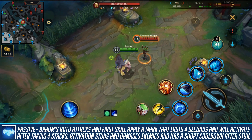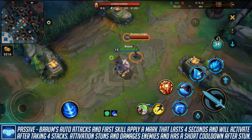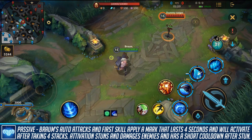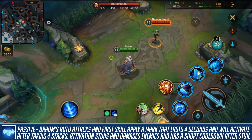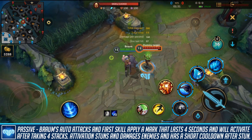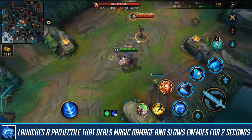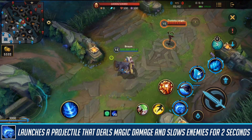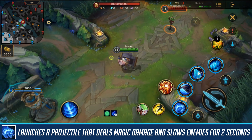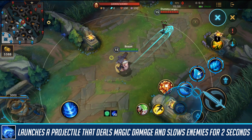This passive is great for stuns in teamfights, but also great for invading — you can stun enemies really easily, especially if you have an attack speed ADC. It's also going to help you repel anyone that tries to dive your ADC. Braum's first skill is a skill shot with decent range that can be used for poke in lane or to apply your passive. It's great as an auto attack reset to quickly stack marks, as well as slowing enemies down.